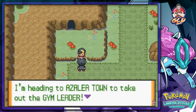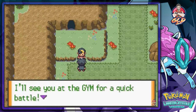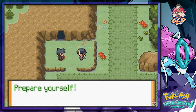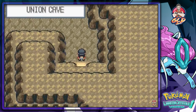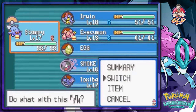A rival appears saying he's heading to Azalea Town to take out the gym leader, having already beaten the Violet City gym leader. He challenges Draven to a quick battle to show how strong he's become. Draven isn't sure if this guy is threatening or just a friendly rival.